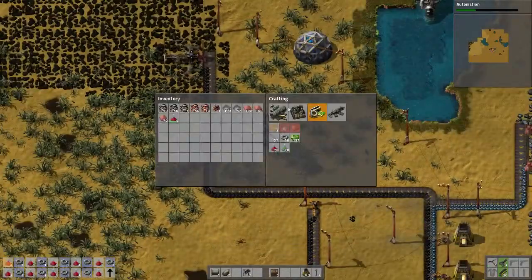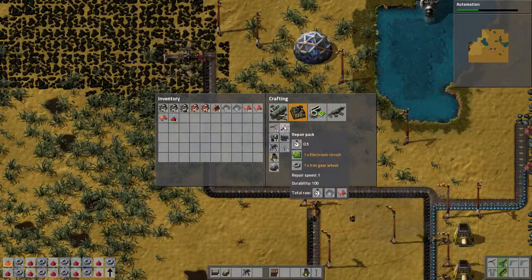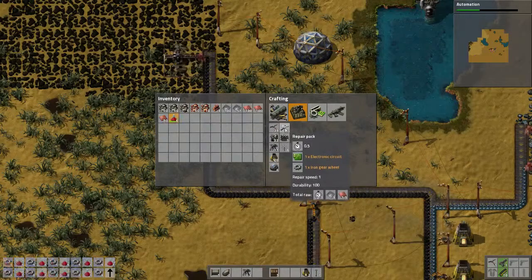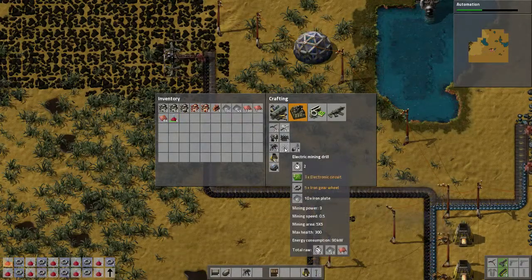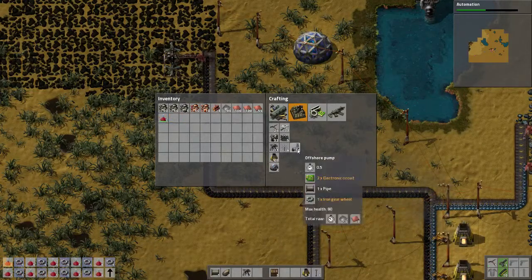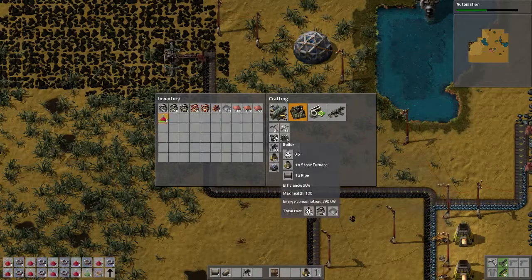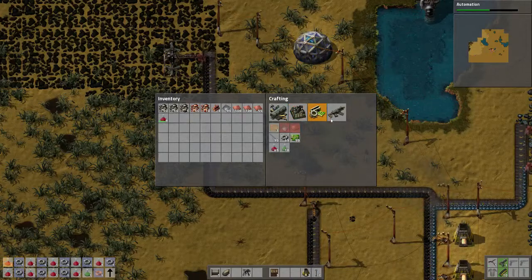Alright, we got our lab underway — we're researching new stuff. Repair packs — I don't know what that's for but let's build a couple. I'm going to want at least another coal drill, another copper drill. I could get some more labs going. Eventually I'll probably need more power, but not at the moment.